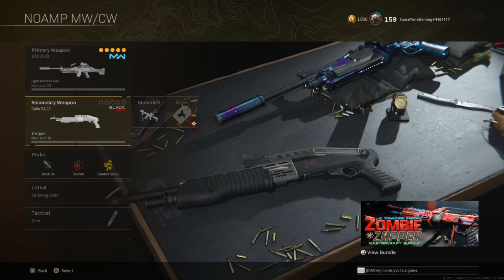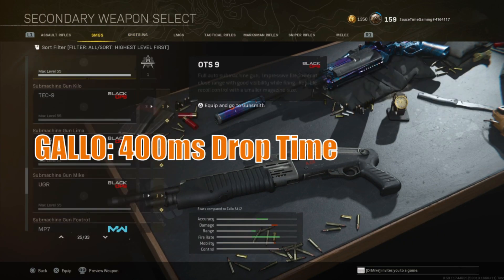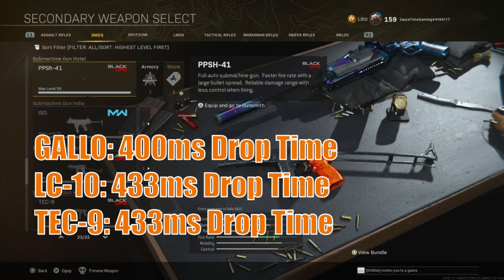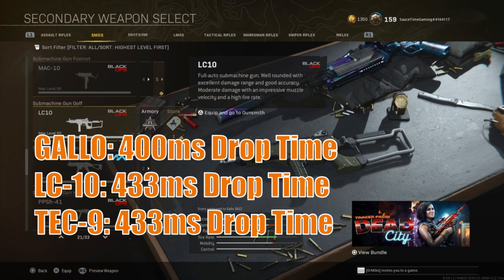For the secondaries, I want to mention some good options you could build yourselves and enjoy without Amped: the Gallo at 400 milliseconds, the LC-10 and the Tec-9 at 433 milliseconds. We do have a couple of Cold War and Modern Warfare SMGs later in the loadouts we're going to talk about, so hang tight for those.